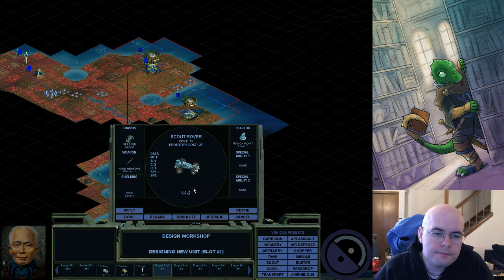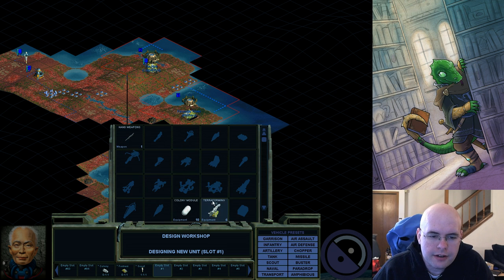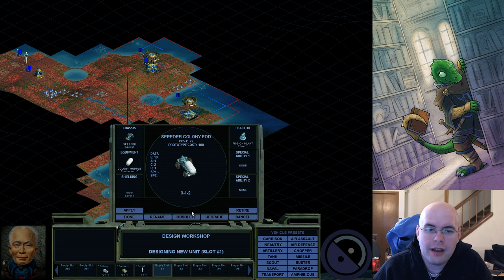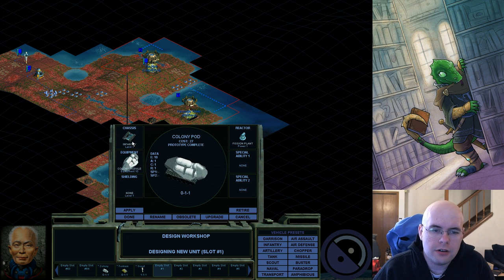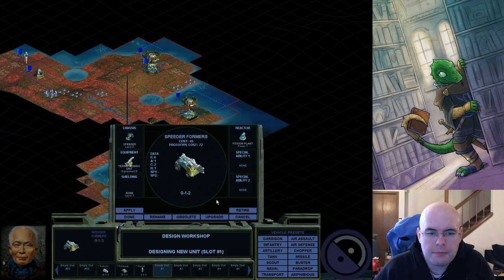With this unit I can move two squares per turn. I can decide to do absolutely nothing, or I can decide that I want a speeder colony pod. The standard colony pod is on an infantry base. I can make one on a rover base, so now the colony pod moves twice as fast. Same thing with terraformers — eventually I'll be using speeders, but for now I'd rather not spend the money.